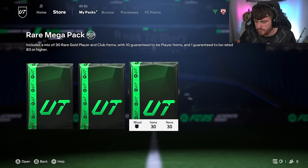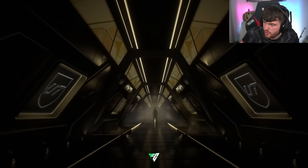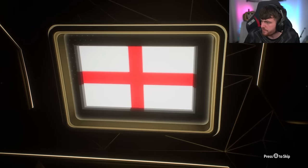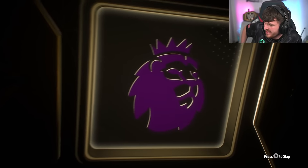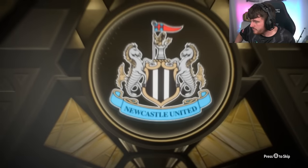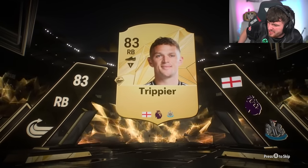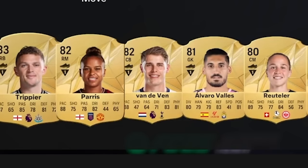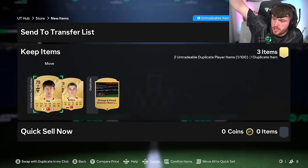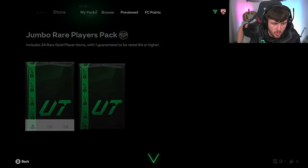Ali has got his two 100k packs and a rare mega pack for doing his objectives - 250 goals and 400 assists. The rare mega pack gives us Trippier, 83 rated - not ideal at all. But Mickey van de Ven - W! He just skipped over Mickey van de Ven - that's what you want, those untradeable cards are going to help out the squad massively.